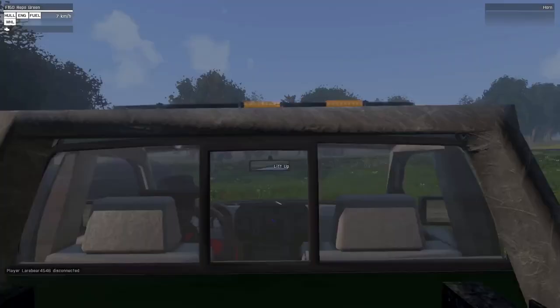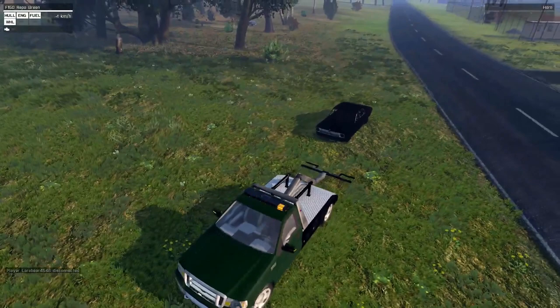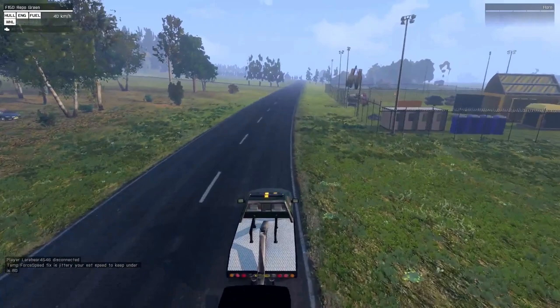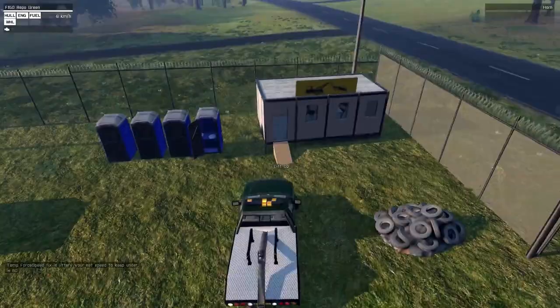Let's go over here and repo this car. Go into third person, go in front of it, then reverse back, and once it's stopped we can repo it and take it back to the repo lot. The role of repo is to repair, scrap, flip, and many more things — basically imagination is everything with repo and it can be a lot of fun.